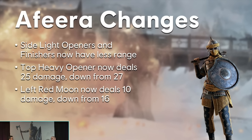The top heavy opener also deals less damage — 25 down from 27. They did that to compensate for her Left Red Moon, which is her left side heavy finisher after landing the bash and chain kick. That left heavy now deals 10 damage instead of 16. Personally, these changes aren't going to change how she plays — she'll still be stronger than most of the cast on parry punishes and still do quite a bit of damage.